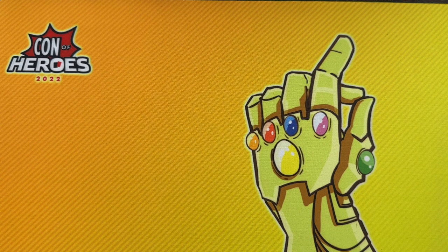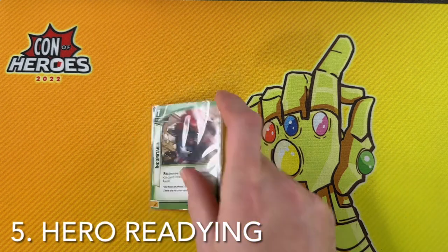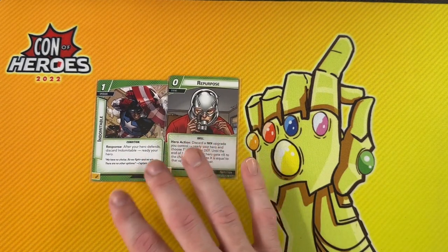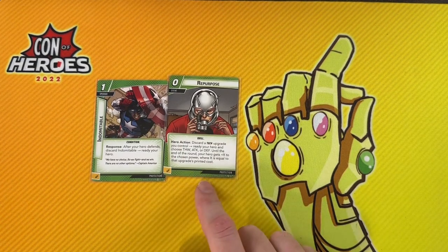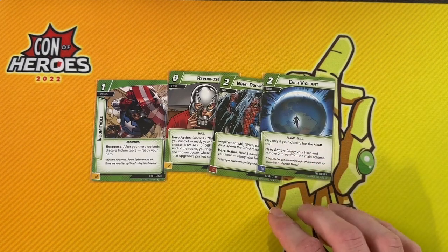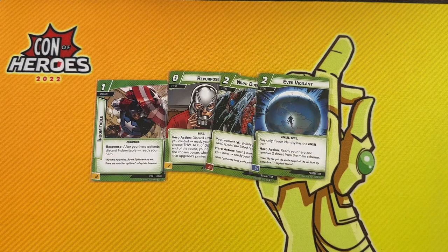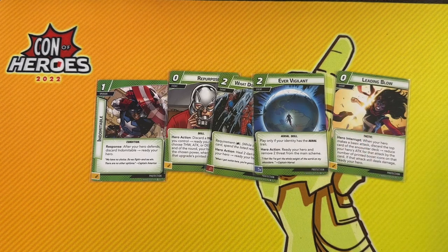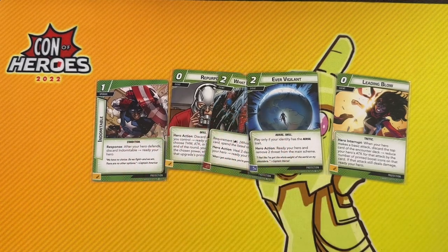Powerful Punch is an amazing new card that deals four damage back to an enemy that is just now attacking you. There's always been Counter Punch that will deal your attack damage back. Electrostatic Armor is basically another version of Retaliate. So there are a lot of ways to hit the villain back — you're not taking damage, but you're hitting them back a little bit at a time, and it's actually a really fun way to play. There's also quite a bit of readying in Protection. Indomitable will ready you after you defend. Repurpose lets you discard a tech upgrade, gives you bonuses to your basic stats, and readies you. What Doesn't Kill Me heals you and readies you. Ever Vigilant removes some threat and readies you if you have the aerial trait.